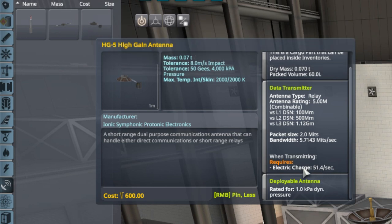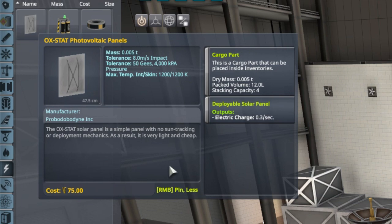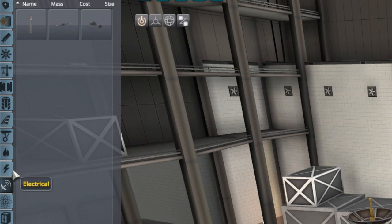To give you some idea of how much that is: our solar panels generate about 0.3 units of electric charge each. So if you want to cover 54 units of electric charge per second, you'd need a whole lot of solar panels - it would be ridiculous. So instead, we're going to put on batteries to cover that electric charge. While transmitting, it will draw from the stored battery charge.